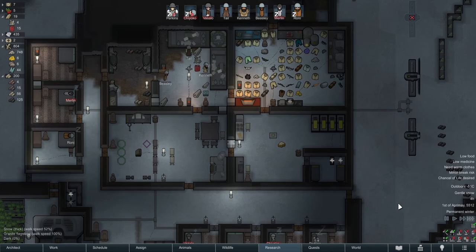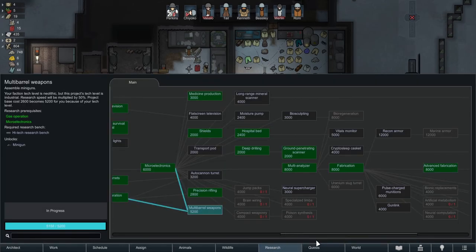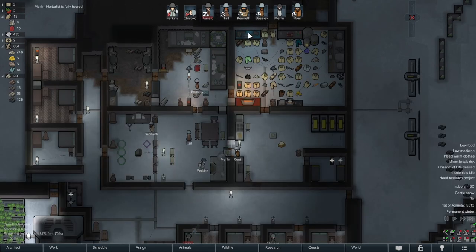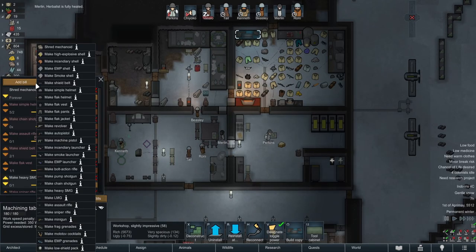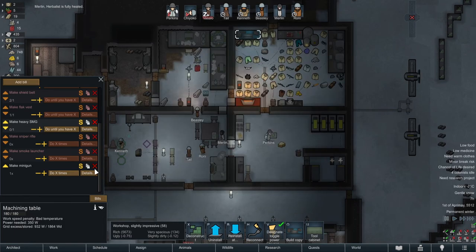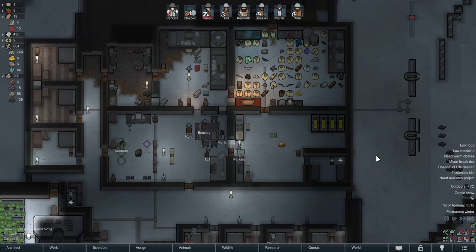If we can get miniguns done this episode, we can say we've achieved the minigun and we can queue up two to be built - then we're pretty much laughing. Two miniguns in our type of defence, trust me, it's going to shred. I've learnt from my mistakes and learnt how good miniguns are. Tell me they need a sick amount of resources - 40 components. Oh god, that does make me cry inside.